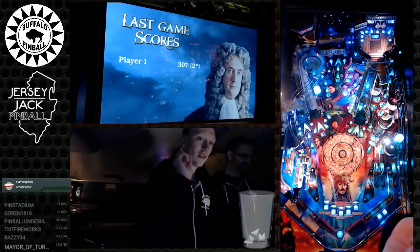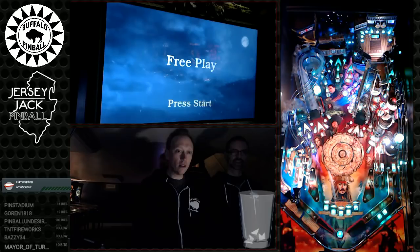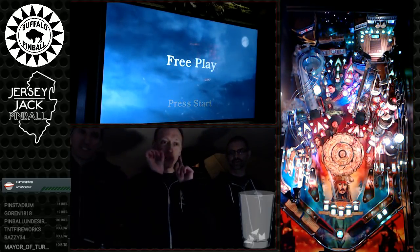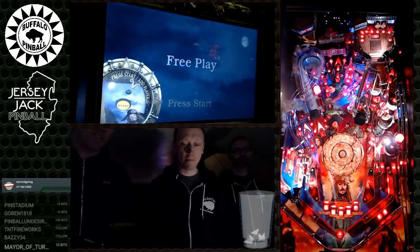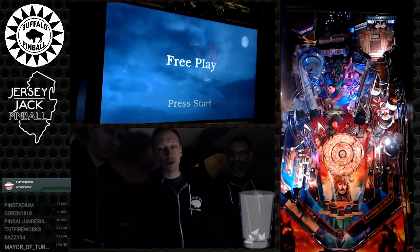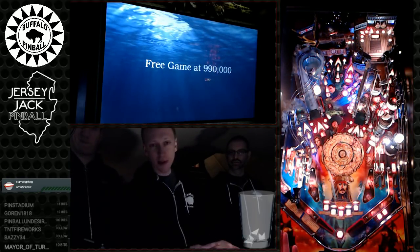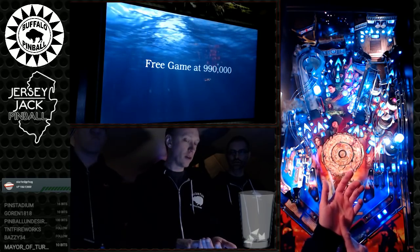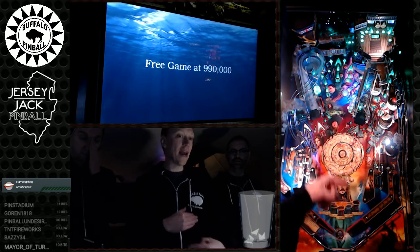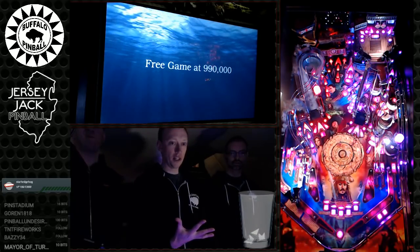The second skill shot is dropping the ball back behind the ship — that's the one Kevin always goes for. You plunge it so the ball just dies right behind the ship. It will give you points — about 2,500 — and it also advances your progress toward what you need to do on the ship to get multiball.